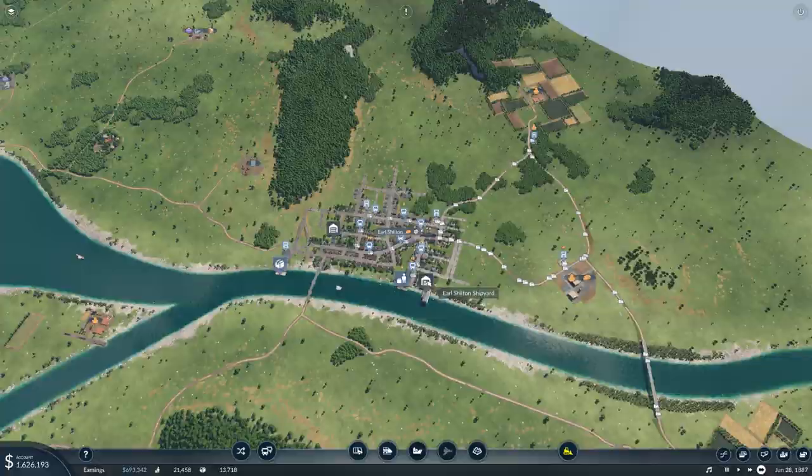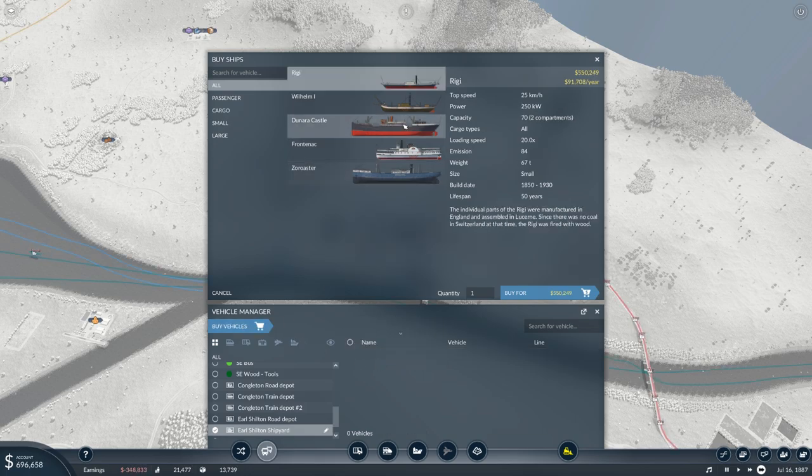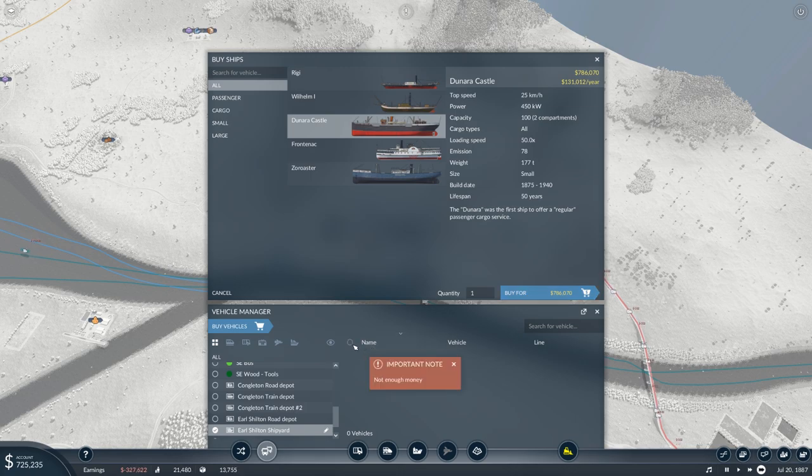What we want to do is, once again, more bought more better. Buy that and assign it to the wood line. We want to buy another one and assign that — but not enough money. I do have enough money, apparently not. Apparently that's a no.